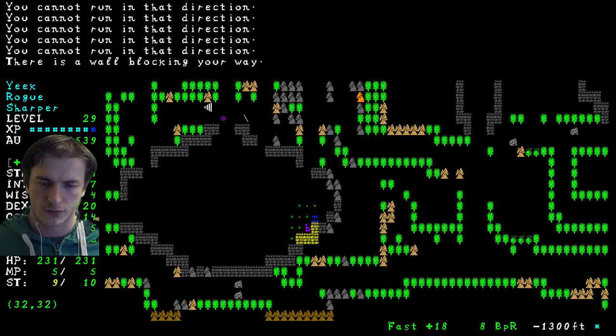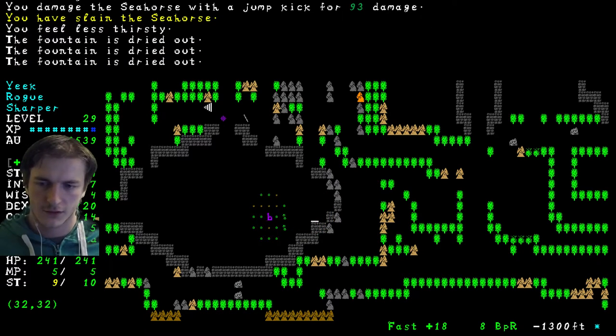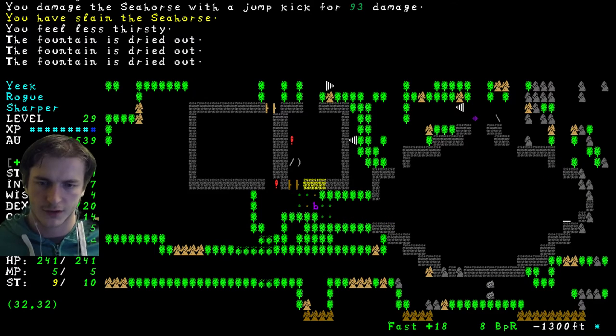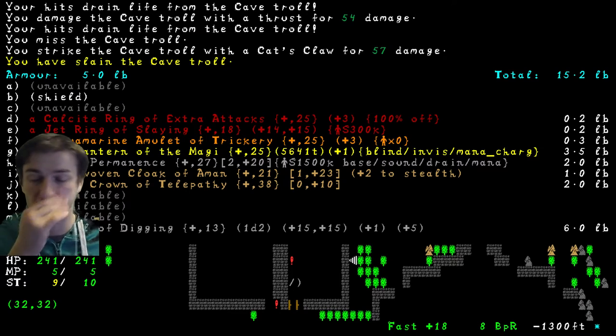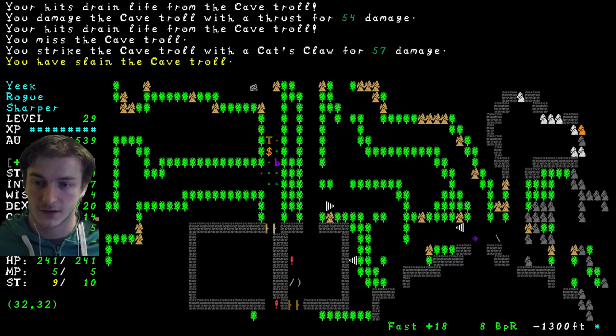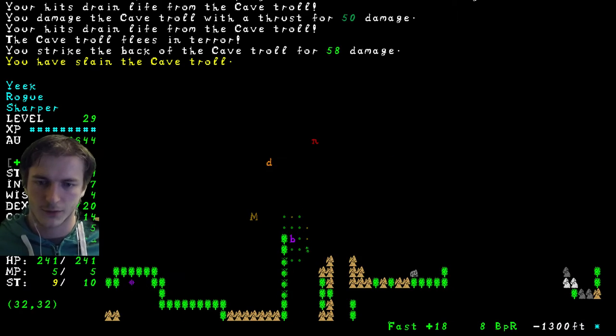I'll get a stat potion. Seahorse — pretty dangerous creature, but I have mad damage for these levels because of my rings. I have Ring of Slaying with very high stats, and Ring of plus 3 extra attacks. It's quite mad.